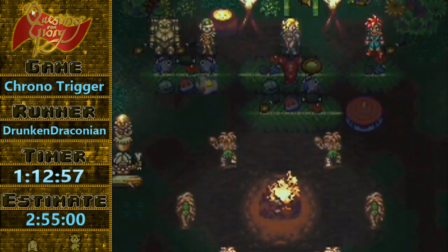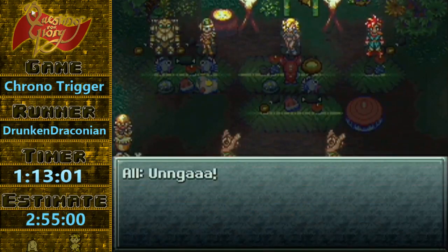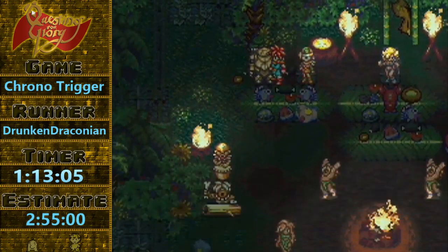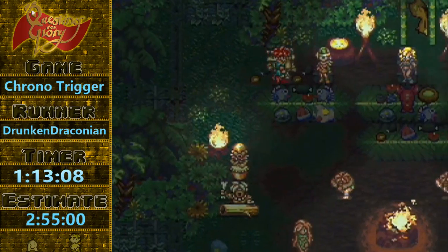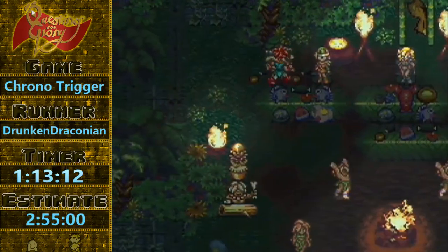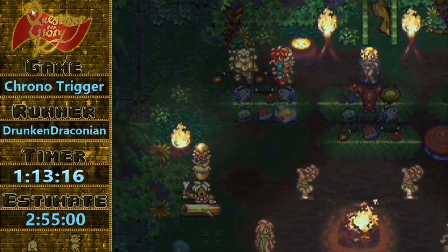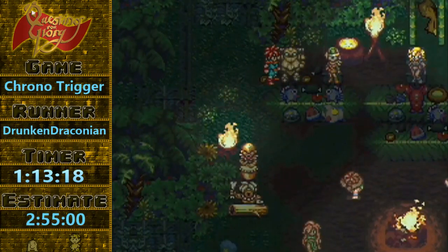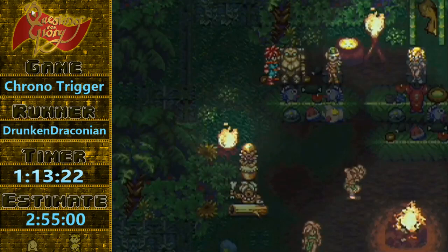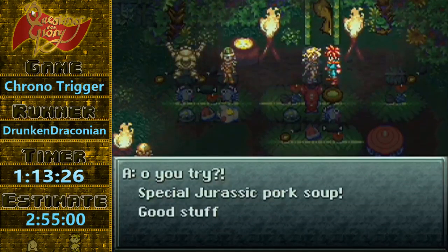Kind of a fun cutscene — at least when you learn how to progress it as quickly as possible. So you talk to her, talk to Robo, and Robo's just going to do some stuff. We're going to ruin his party by hanging out in front of him. As soon as he starts blinking though, that means that the game has progressed. And we can actually talk to Ayla and get into the cutscene where we mash.